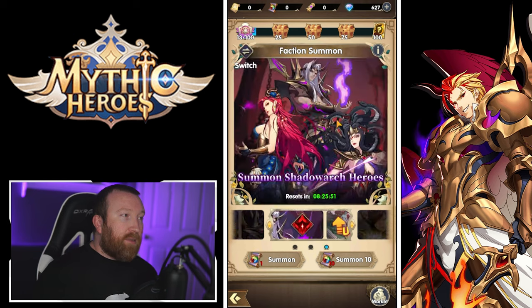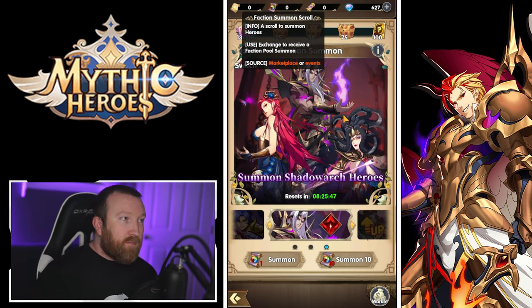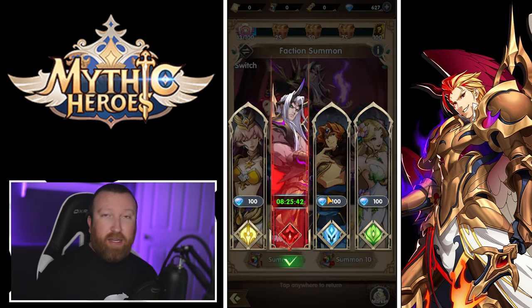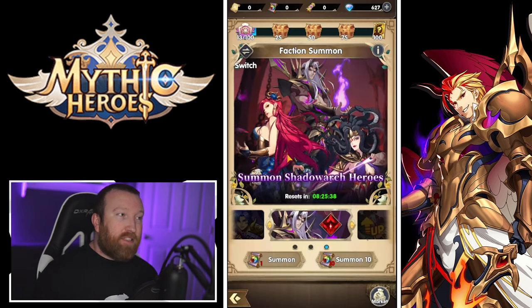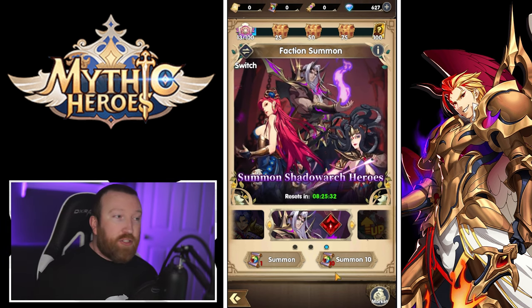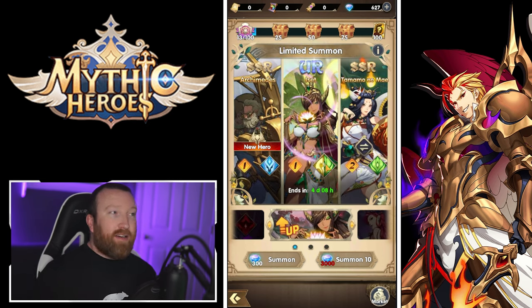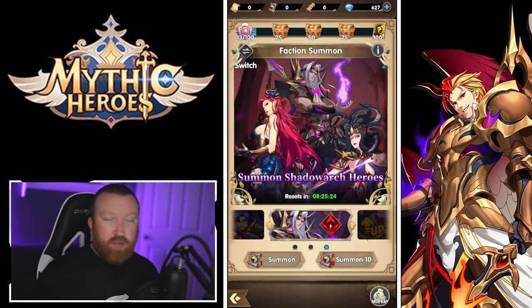There are also Faction Summons using faction scrolls. You can manually swap factions but it costs diamonds — I don't recommend that. Just wait until it rotates to the faction you want, since then you're only summoning for that faction's heroes. These cost 3,000 or 2,700 scrolls. Generally, save up for limited summons and use faction scrolls as you get them.